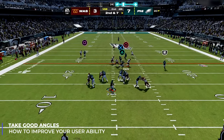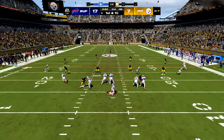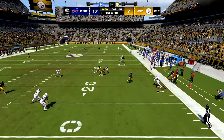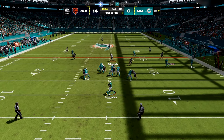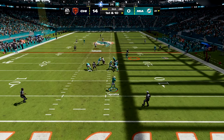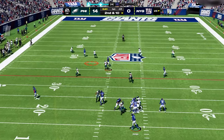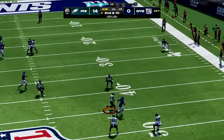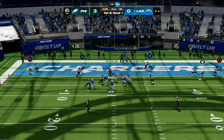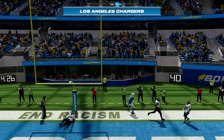In Madden, you can see the guy coming open, but if you take a terrible angle, it was all for nothing. Taking proper angles and covering receivers is the second most important thing you can do as a user. It's so important because it delays the receiver from using their speed advantage against you. To do this, you simply want to run to where the receiver is going, not where they currently are — you're looking to cut them off. Running directly at them means you're hoping the quarterback throws it immediately, and if he doesn't, you're burned instantly.